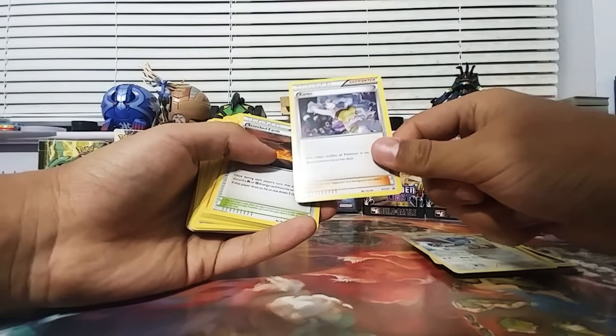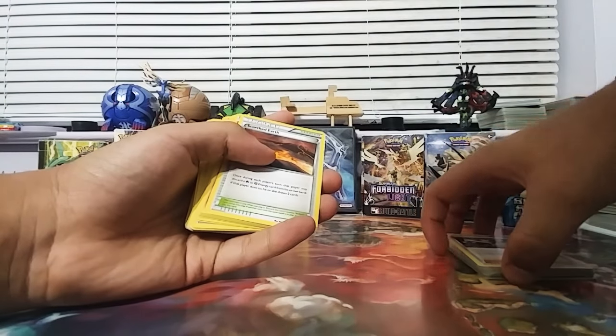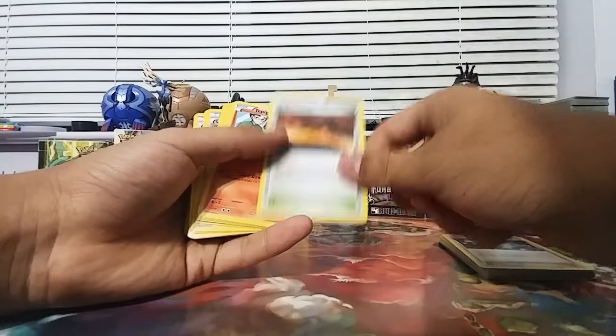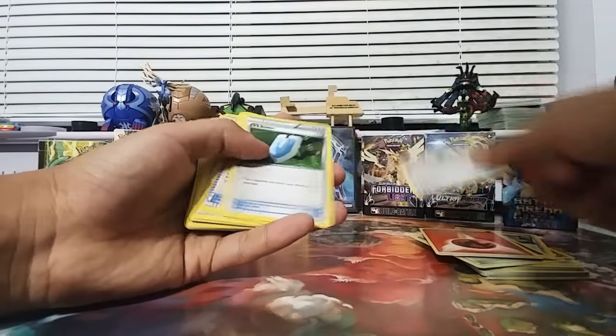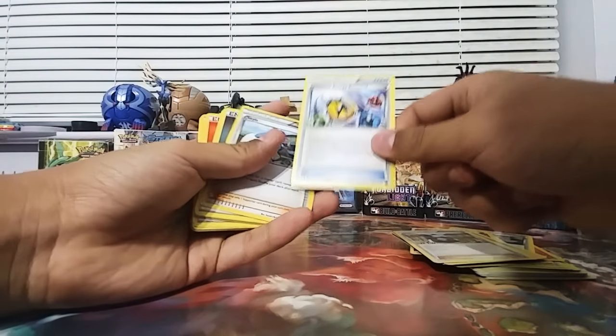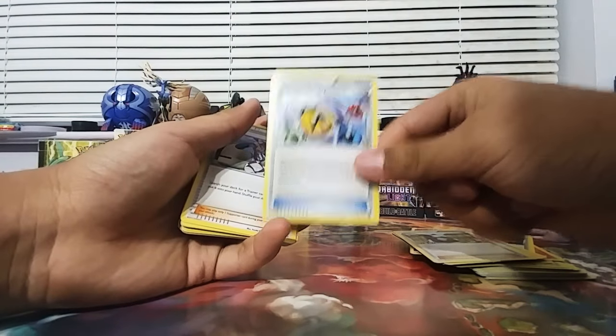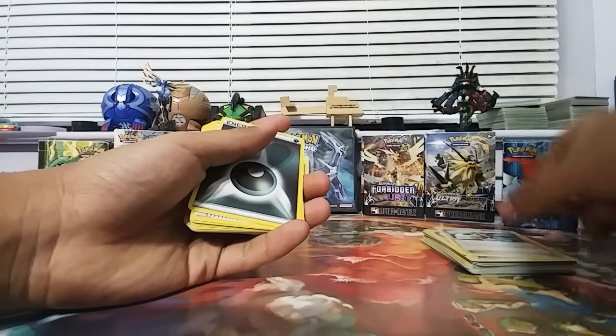Finally I have four copies of Rare Candy, Dark Energy, Fisherman, Skarmory, Karen. I guess Karen's in the Battle Arena decks from now on, so if you want a Karen to use in Expanded format, just get a Battle Arena deck. Scorched Earth, Tepig, Pidgeot, Dark Energy, Fire Energy, Weakness Policy, VS Seeker, Ultra Ball, Entei, Superior Energy Retrieval — this is really good, I like it.